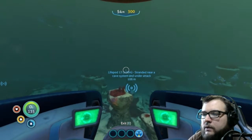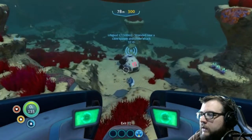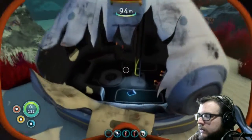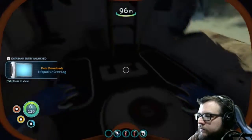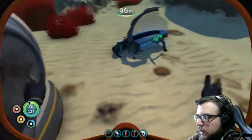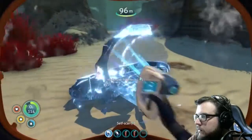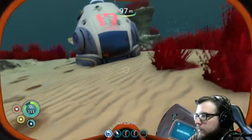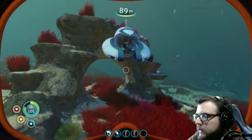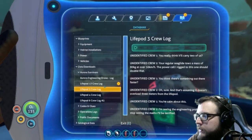There it is. There's Bubba, or one of Bubba's compatriots. Something's over there. Let's do this — hopefully I don't get scared. Integrating new PDA data. Let's listen to the PDA data shortly. Oh, this is a Seamoth fragment — this is just going to give me titanium. Let's go ahead and head in. Get this message going. Databank: Aurora Survivors. Here we go.